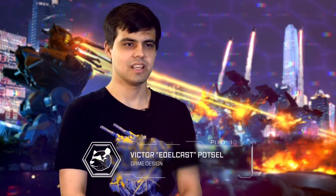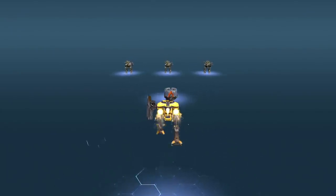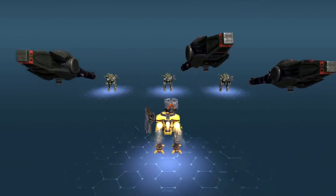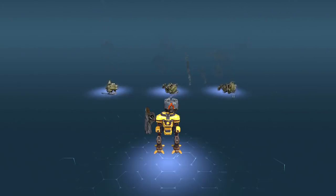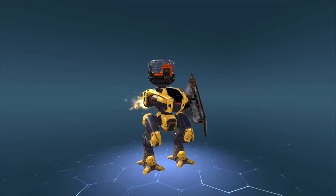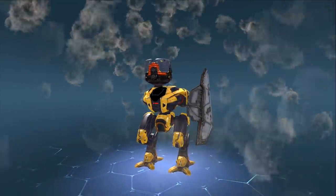Everything that deals damage in War Robots is technically a gun. Even if the robot's ability doesn't involve shooting, it's still coded as a weapon to keep things consistent on the backend. For example, Hellburner had three invisible built-in guns. One goes off whenever the ability is used — it shoots an explosion and damages surrounding enemies. Another weapon triggers once Hellburner is destroyed, with the same effect but different damage. And finally, there was a weapon that shot Hellburner itself whenever the first one went off, so the explosion damaged not only enemies but Hellburner as well.